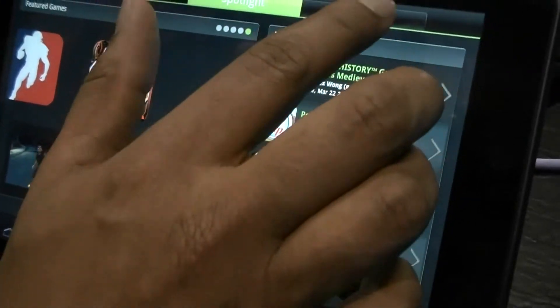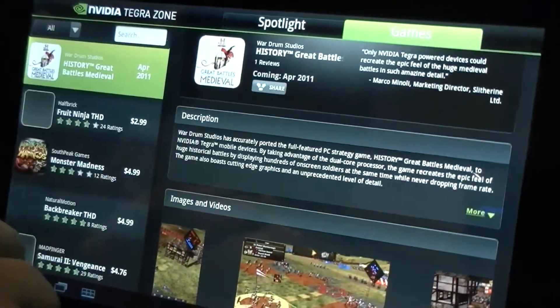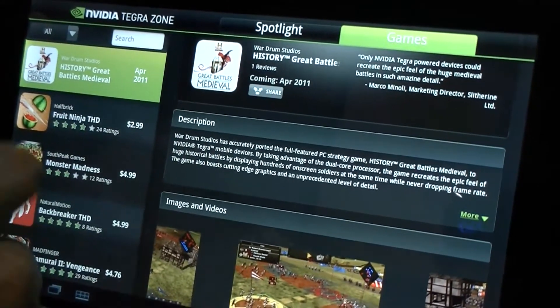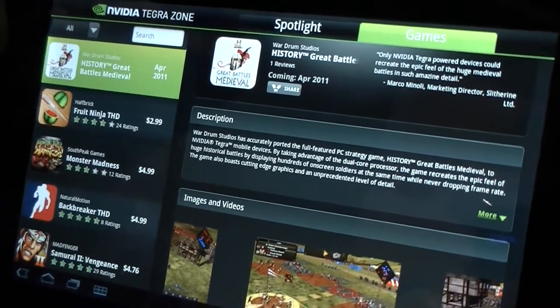If you go to the Games tab here, you'll see all the games that are currently available on Tegra Zone with the pricing. If it doesn't have a pricing, it's probably coming soon. If you decide to purchase a game, you click on it and it will take you to the marketplace where you can use your marketplace account to complete the transaction.